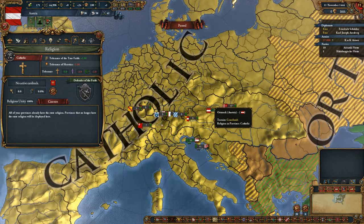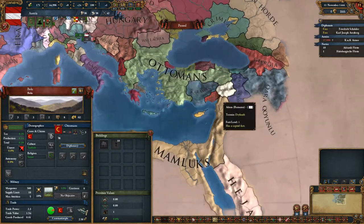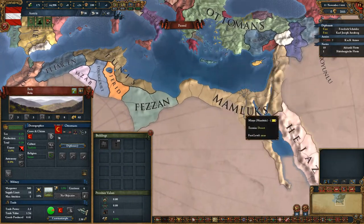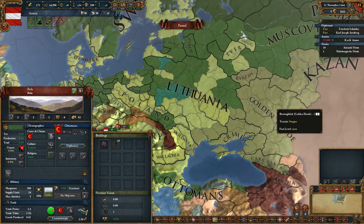And then of course there are country-flavored missions. The Ottomans get the mission to conquer the Levant, they get the mission to conquer Egypt, and they get the mission to conquer Tunis. Muscovy gets a mission to conquer the steppe countries — basically all of that stuff.